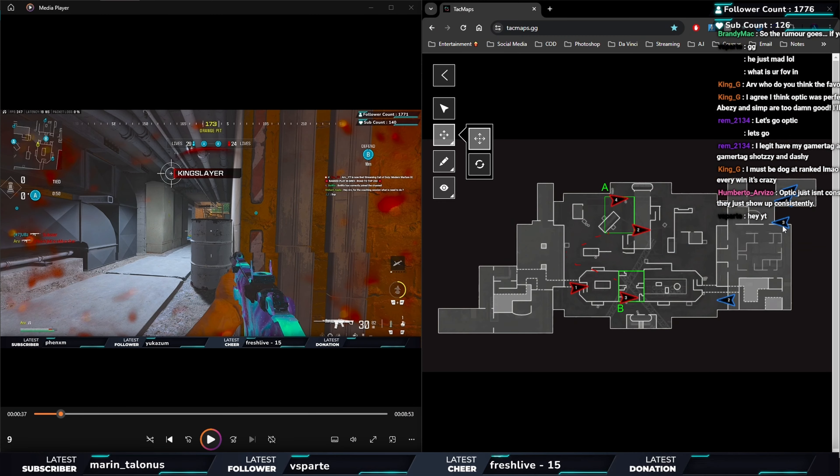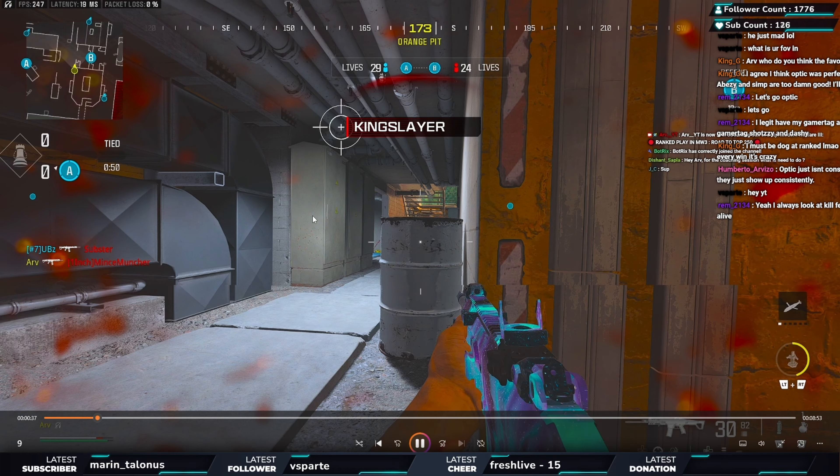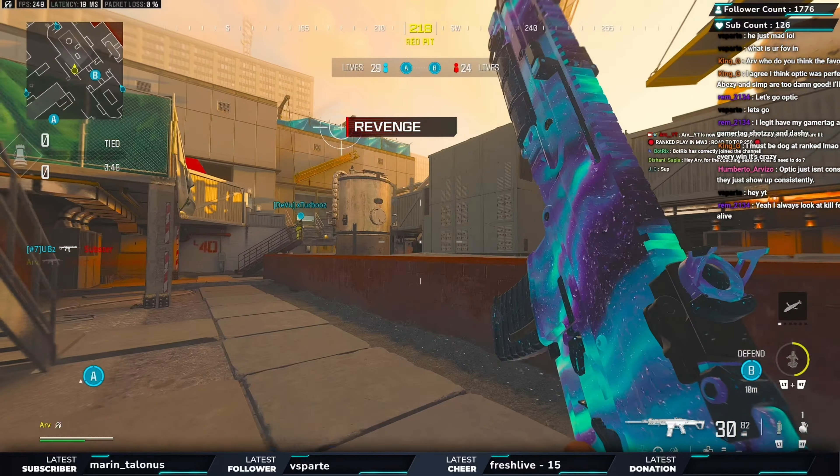We push through for map control and there's one off the spawn — really good shots, we kill him. Now I think they're all dead and going to be at the back. So what do you do? You don't back away. With four of them dead we should keep them trapped. We push through and see what we can do.